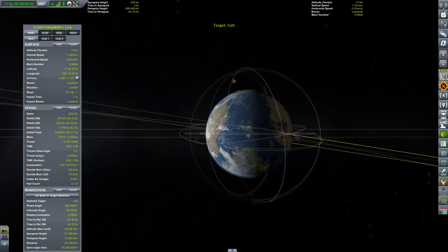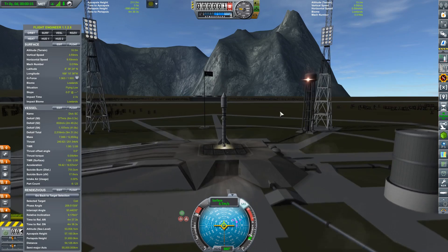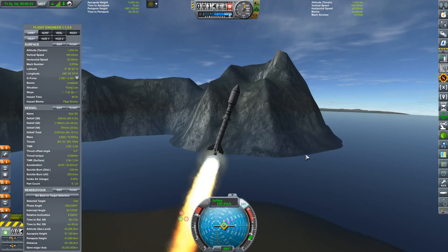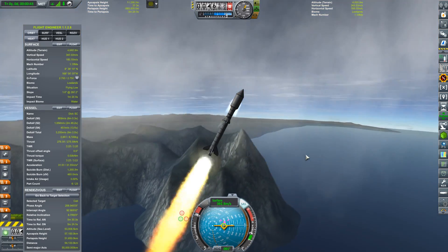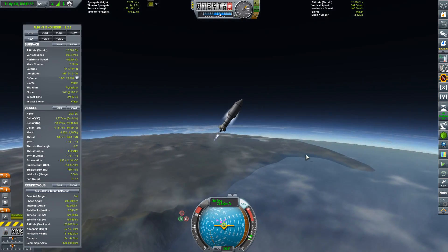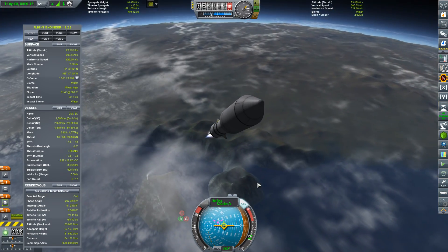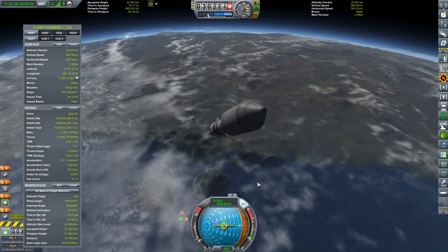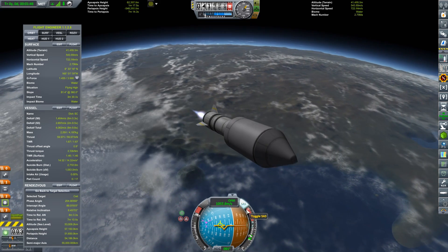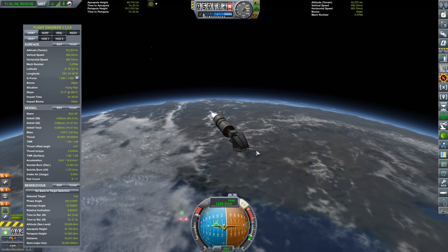We still have a number of contracts related to getting detailed surface data of the moons. We previously unlocked the resource scanner and that means we get contracts to go out and analyze our nearby moons for money, science, and data. I'm really hoping that one of these moons will provide a place where I can start mining materials for fuel so we can push out into deep space.